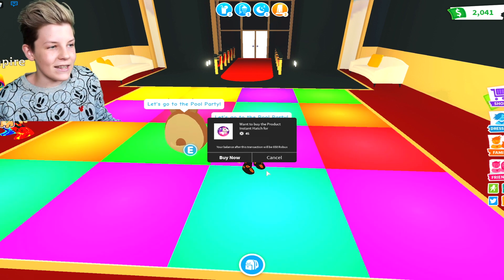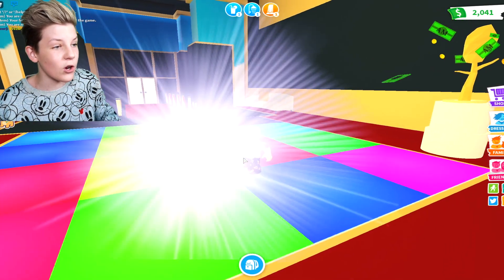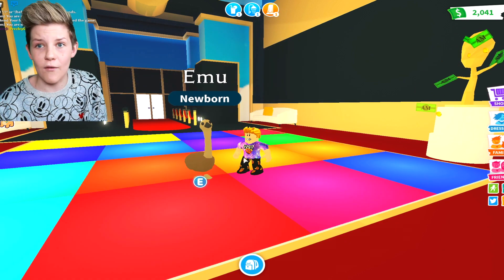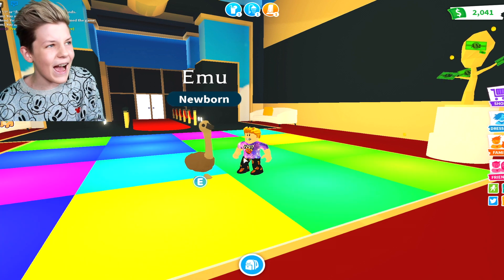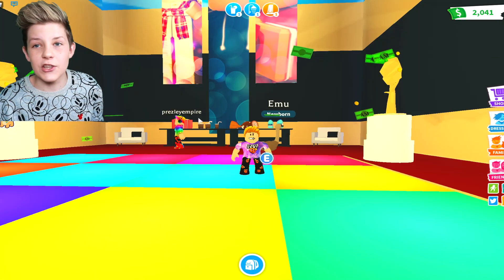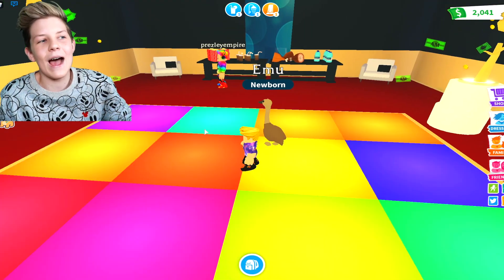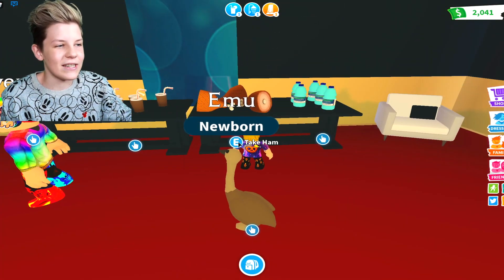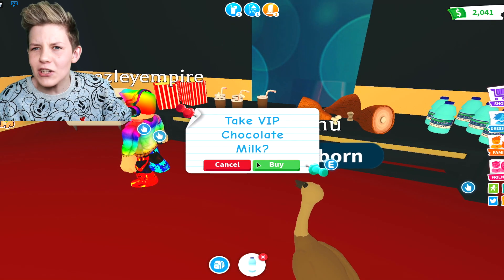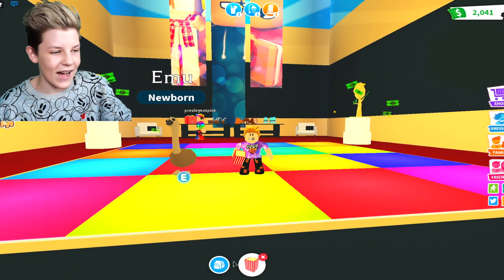People also say that if your egg is on the dance floor it will get you a legendary. Let's buy now and see — does it work when your pet is in the VIP room while hatching? We got a rare Emu! Usually I get a Bandicoot or a Dingo, so we got an Emu — this hack kind of works but it didn't get us a legendary. You can also grab some free VIP food — VIP ham, VIP water, VIP chocolate milk, and VIP popcorn — and eating it cures your hunger task.